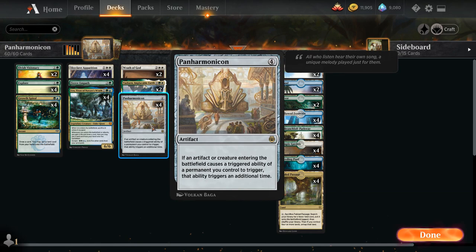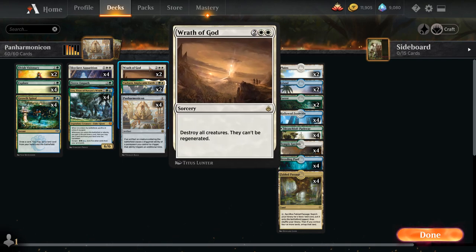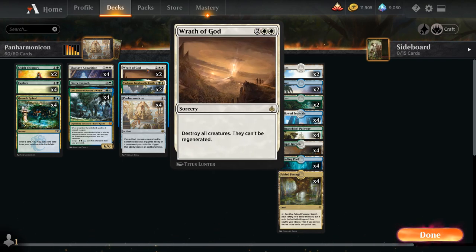At 4 mana, besides the full playset of Panharmonicon, we also have two copies of Yasharn Implacable Earth, a well-positioned card in Historic. When Yasharn enters the battlefield we get to search for a basic forest and basic plains, which can synergize with Panharmonicon, although it's unlikely we'll have many left by the time we play Yasharn with Panharmonicon since we only have two plains and two forests. We also have two copies of Wrath of God to give us an extra answer to aggressive creature tribal decks.